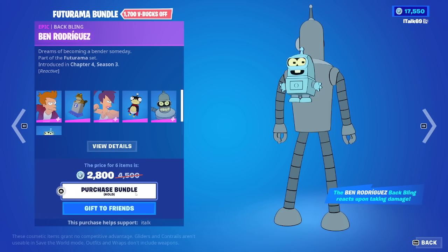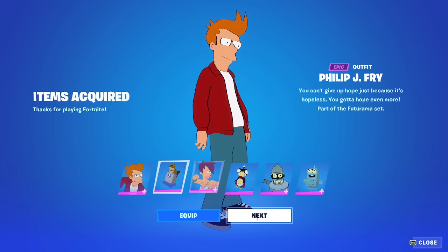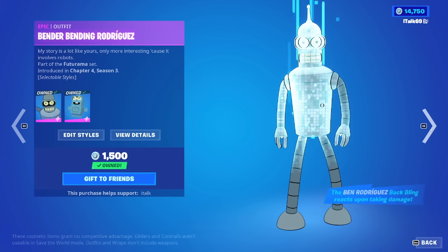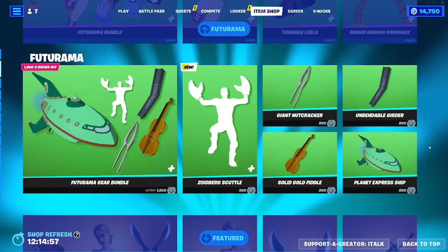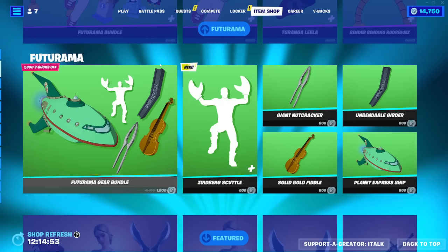Then we have his back bling here. It's 2800 if you want all three outfits with their back blings — I will be buying this obviously. Very cool. You can also buy them all separately if you'd like; they're 1500 a pop.